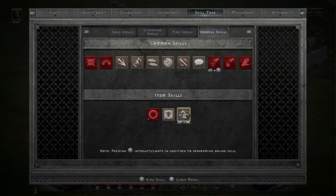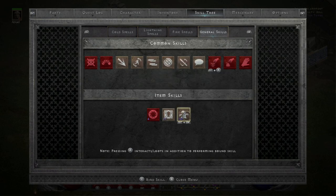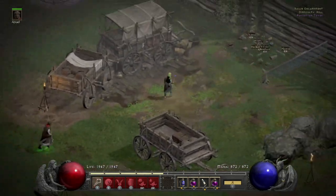I have my extra points in nova to boost the damage for lightning and chain lightning. I don't have any points into teleport because I get that from Enigma. I also have hydras mapped on the torch in case I run into a monster that is cold and lightning immune — usually a few hydras makes quick work, plus your mercenary.